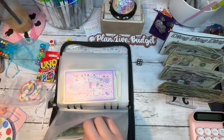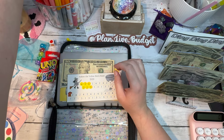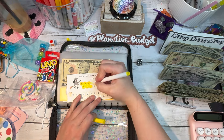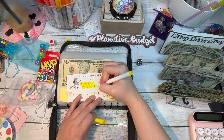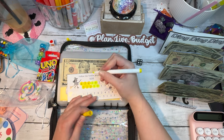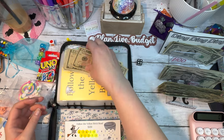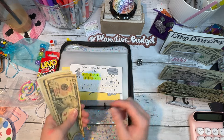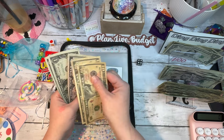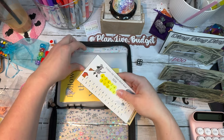We're gonna go ahead and color in four spots: one, two, three, four — which is fine because that's ten dollars. So my only ten is gonna go in here. This is 'Follow the Yellow Brick Road' from Budget by Number. We have $10, $20, $25, $26, $27 — so far out of $120, we are getting there.